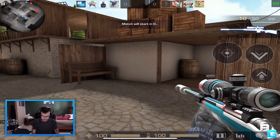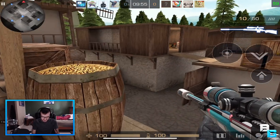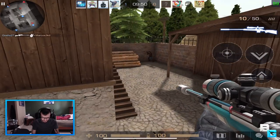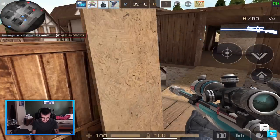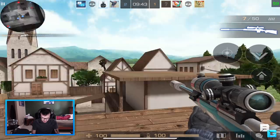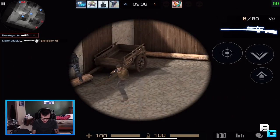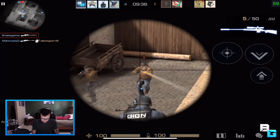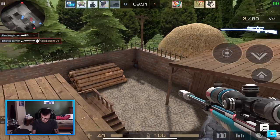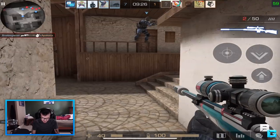All right guys, here we go — we're in a sniper duel match. Basically the gravity is just flipped on its head, and you only have the M40 sniper rifle, so it's very interesting. The M40 does not have any accuracy fallout when you're in the air, which makes this gun perfect for this mode. It is a two-shot gun unless you get a headshot, of course. I am gonna suck — I haven't played in a while so my aim is just not gonna be as good.